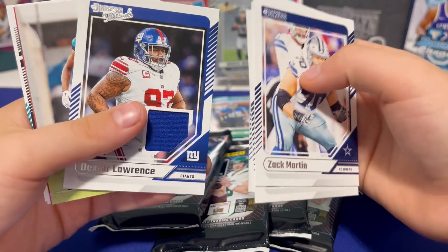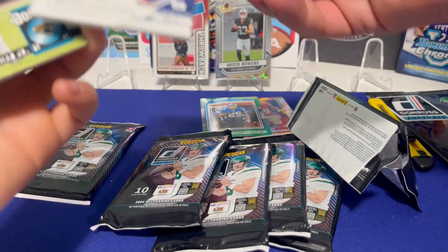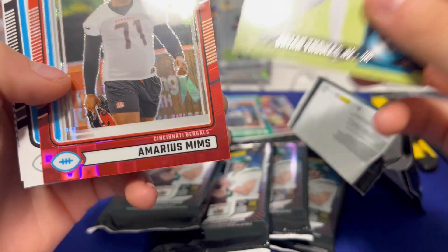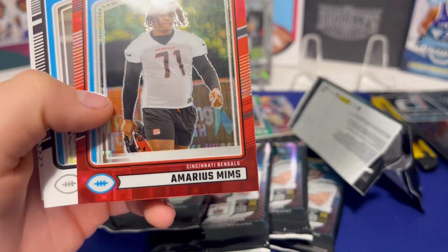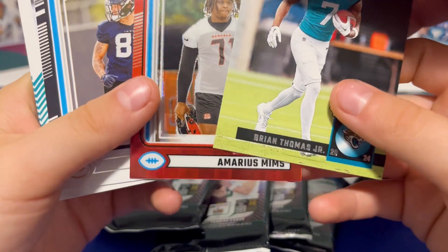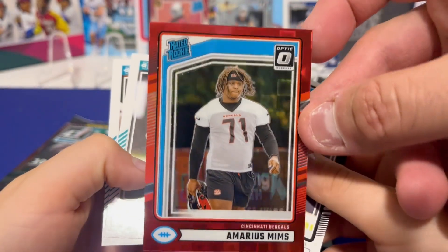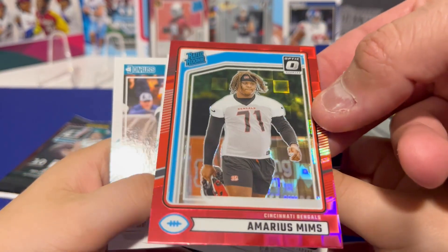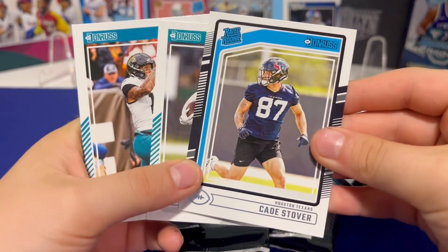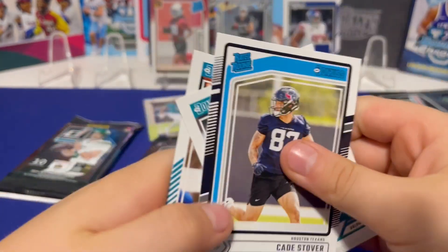Oh, patch! Patch — that's why they're thick! Dexter Lawrence — is that a rookie? Brian Thomas — we got a patch here! Give me a second, let me sleeve the patch. This is a big boy. These red ones are Optics, so the other ones are paper — these Optic ones are chrome and they get the little Pandora pattern on the back. I'm not sure he's a rookie or how good he is. Oh, Kate Stover! Someday he'll be good — I think he's a hard worker.